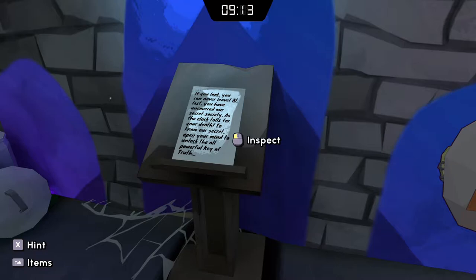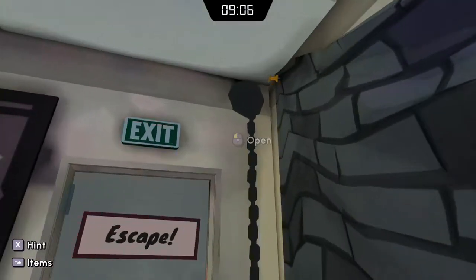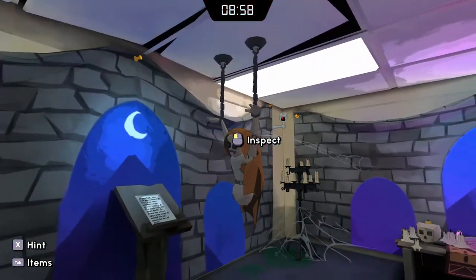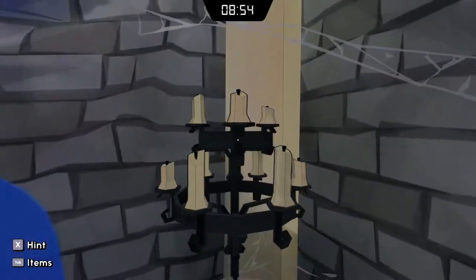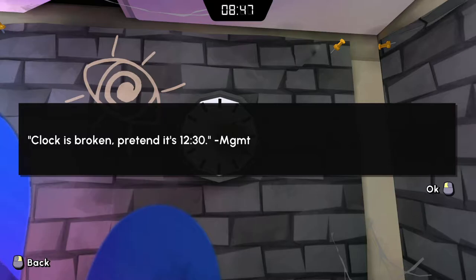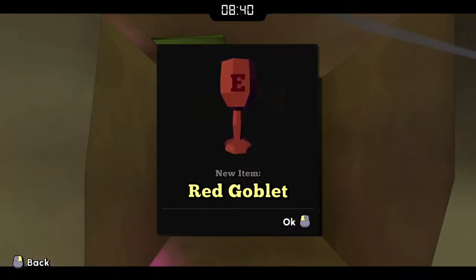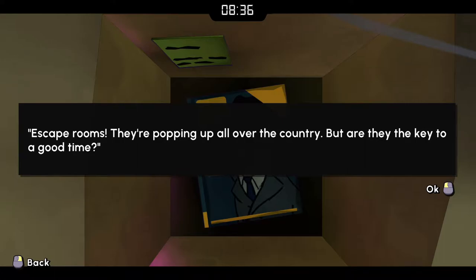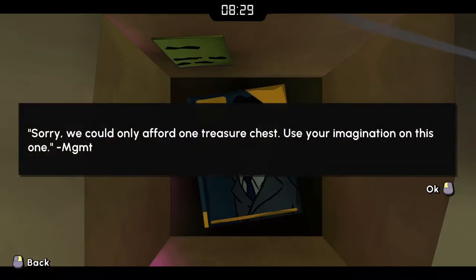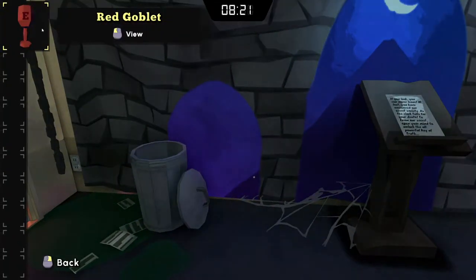The camera's watching me. Clock is broken — pretend it's 12:30. Management. There's a red goblet. Escape rooms — they're popping up all over the country, but are they the key to a good time? Another note says: sorry, we can only afford one treasure chest, use your imagination on this one. We've got the red goblet. And there's a yellow goblet too. At least the society stays cool.